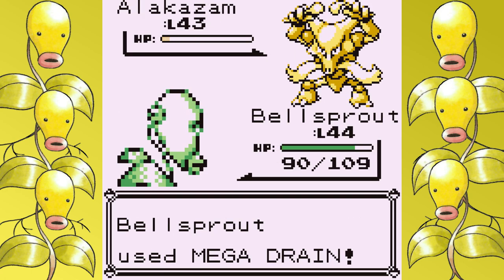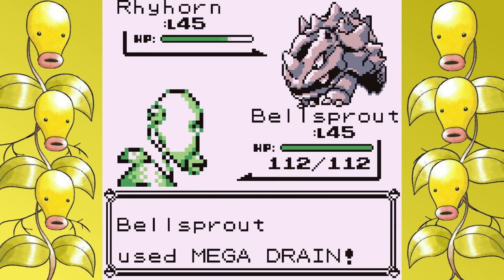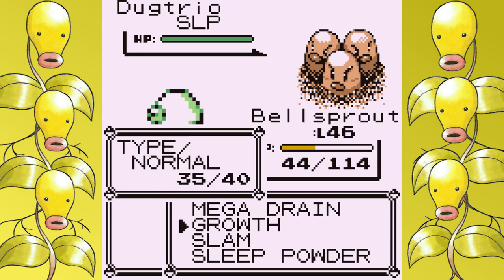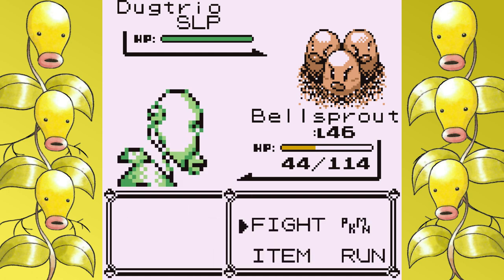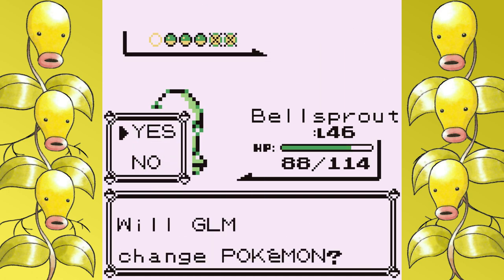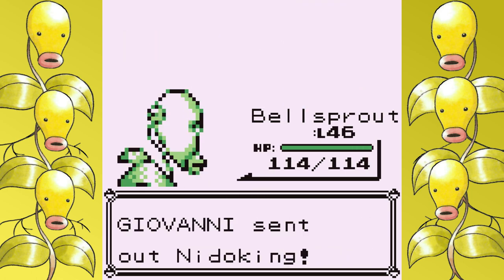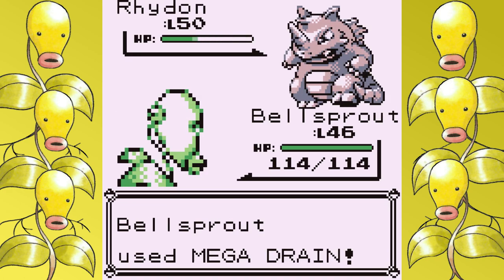Watching the footage back, I probably should have Mega Drained the Venomoth to be at full health, but maybe my mindset was that it doesn't matter if I'm at full health for Alakazam because if it hits me I'm dead either way. Now there's only one badge left — it's Giovanni — and it's barely worth mentioning outside of documenting it. It was a one-and-done fight. Dugtrio does take me down to yellow health, but the power of boosted Mega Drains means I end the fight at full health. That means we're down to just six trainers left in the entire game at minimum battles with Bellsprout.